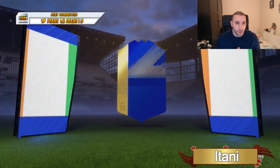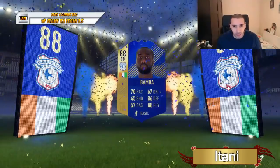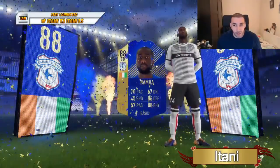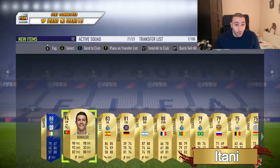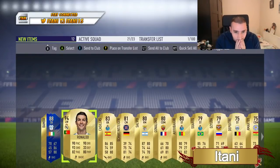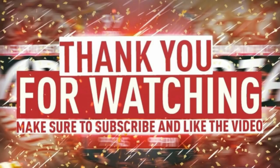Finishing off at number one, we have Itani — who may or may not be coming to Dubai soon. We were talking a while ago and I hope he does follow through with that. Itani gets Bamba, an 88-rated center back — a lot of you probably already know what's coming. Look at his reaction: he's calm, thinking it's decent, talking about coming to Dubai, and then — boom — Cristiano Ronaldo Team of the Season! That is an insane pack. Anyway guys, I hope you enjoyed the video, subscribe if you're new, and stay tuned for many more pack openings!